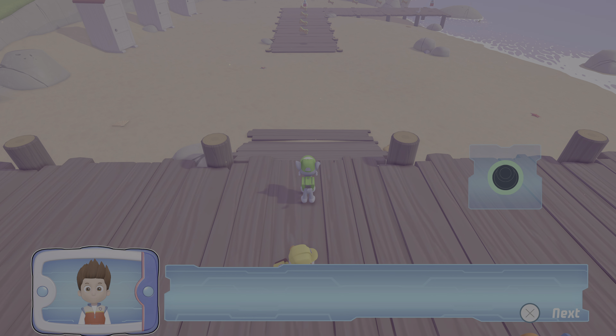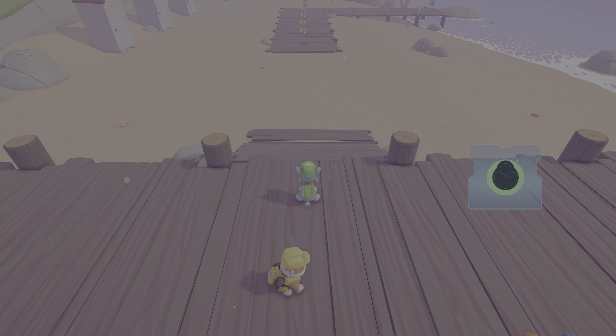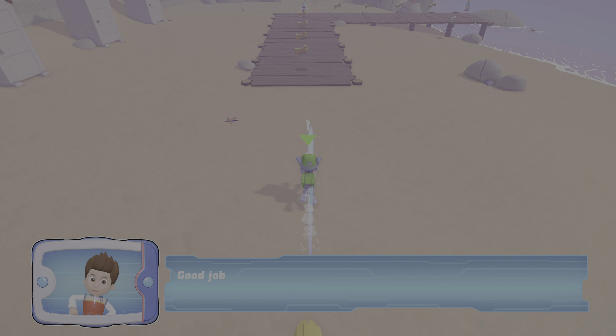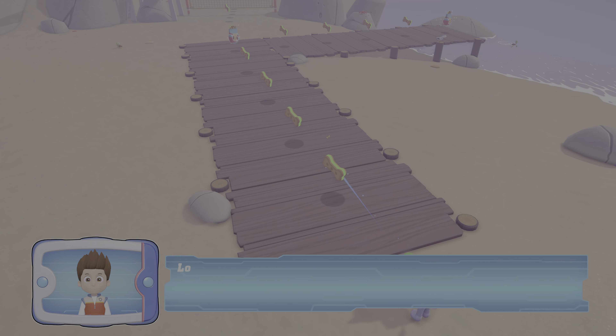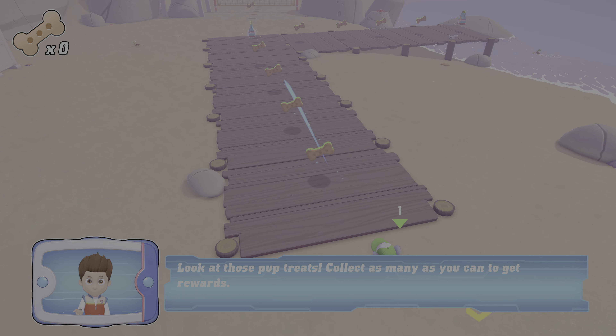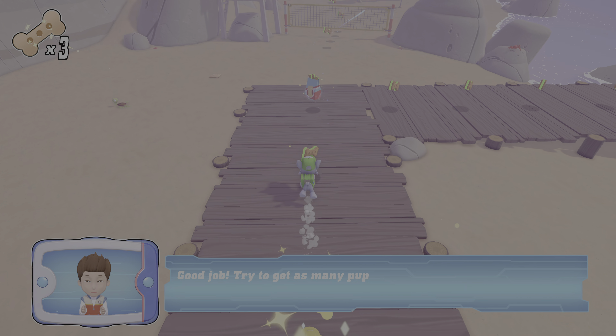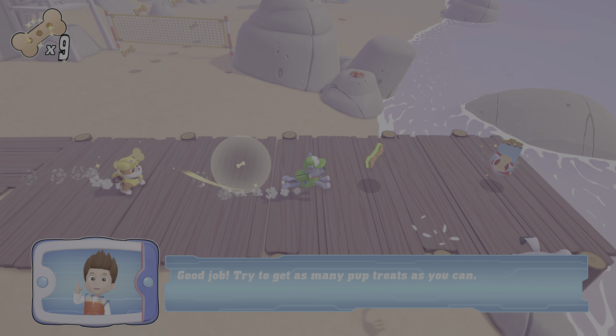We've got a meteor on the beach. Go through the obstacles to reach the meteor. Use the left stick to move Rocky. Good job! Look at those pup treats — collect as many as you can to get rewards. Good job! Try to get as many pup treats as you can.